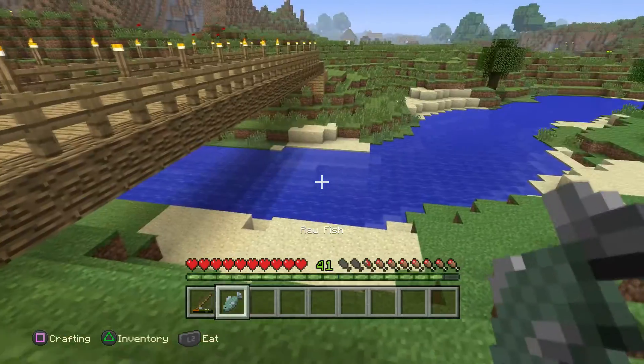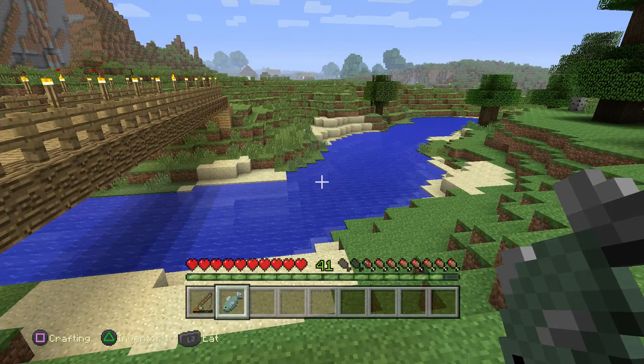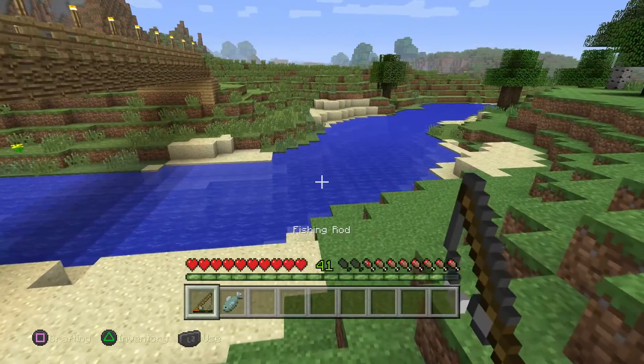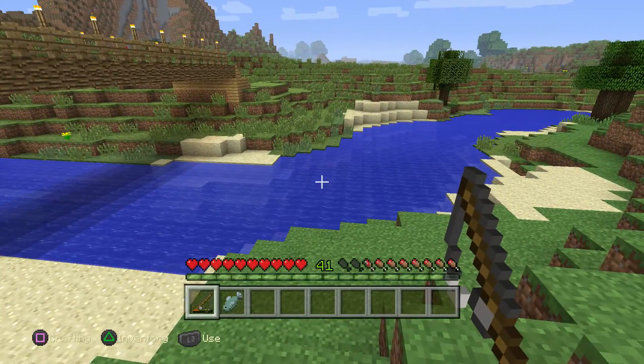When the fish is raw it gives you three chicken legs worth of health, and when it's cooked in a furnace it gives you five. This is a very easy and useful food source early on in your game and it should be utilized.